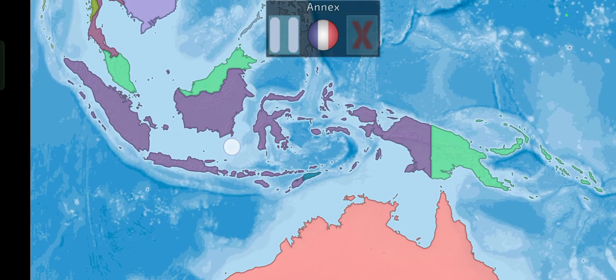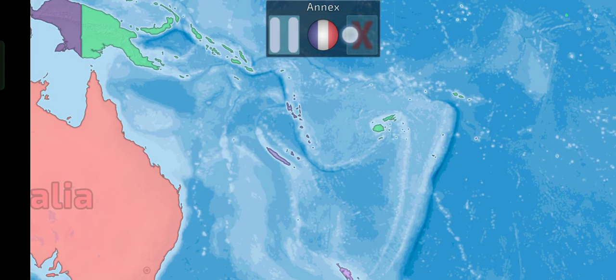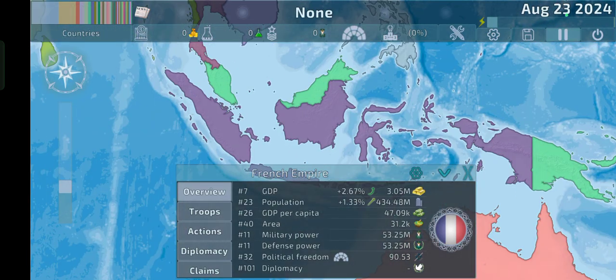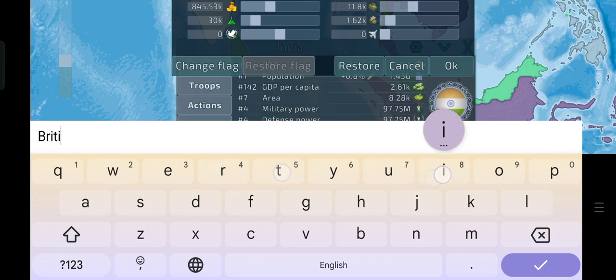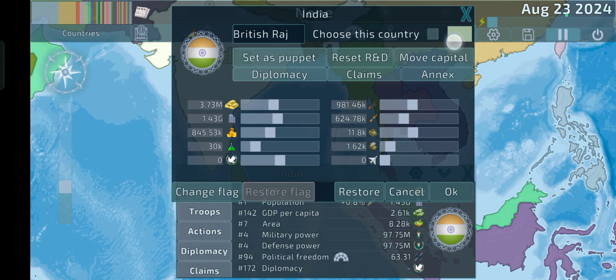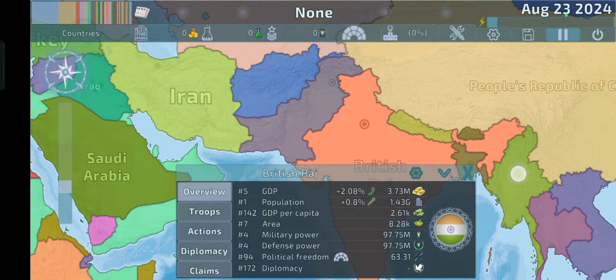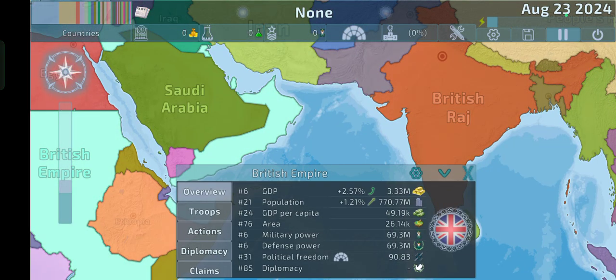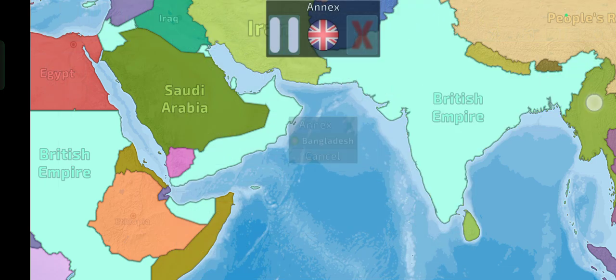Oh yeah, I almost forgot about the British Raj — how could I forget about that? Let's just swap to the UK and make a direct annexation really quickly. And I think Myanmar was also a part of it — yeah, it was. Now I think we're basically done. Well, almost done. The more I look at the map, the more I realize that I'm not done. But I don't think there's anything left, really.